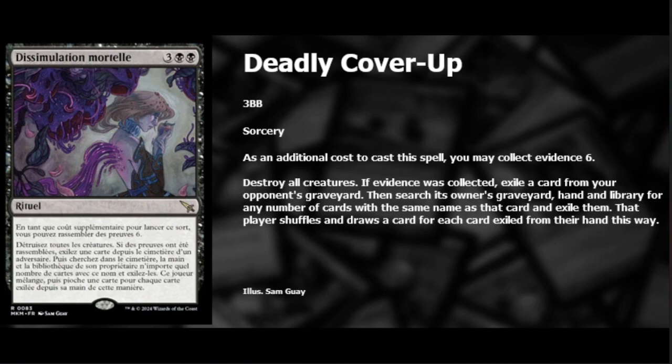Hear me out — yes, collect evidence six may be a lot, but this is a five-mana Wrath of God, which is fine by itself. It destroys all creatures, and if the evidence was paid, you get to exile a card from the opponent's graveyard and remove that card from their hand, library, and graveyard. The best part is you destroy the creatures first, so they'll be in the graveyard when the second part resolves.